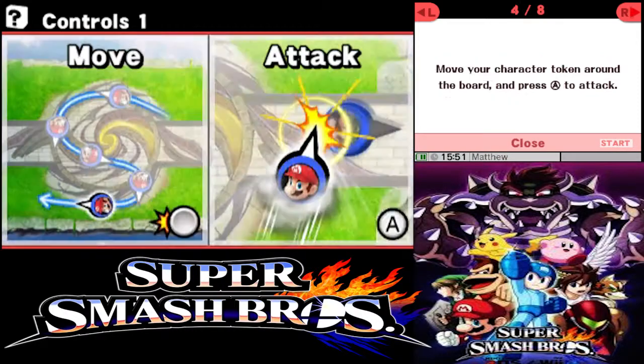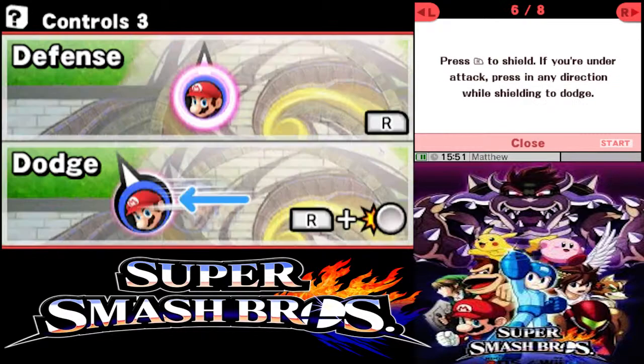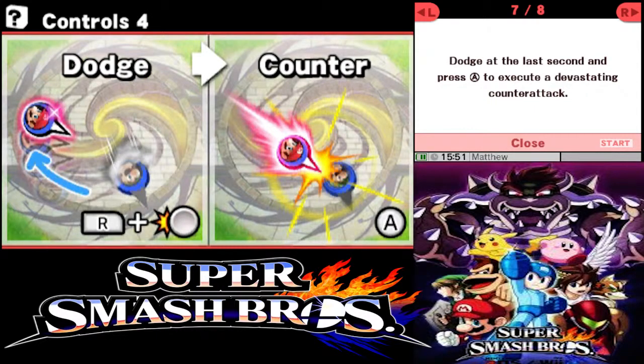You can move around with the circle pad, attack with A, and hold A for a big strong attack. If you want to put up your shield, you push R, and if you want to dodge, you push R and move the control stick. If you dodge and then push A at the right time, you'll do a devastating counterattack which will knock the opponent off the board.